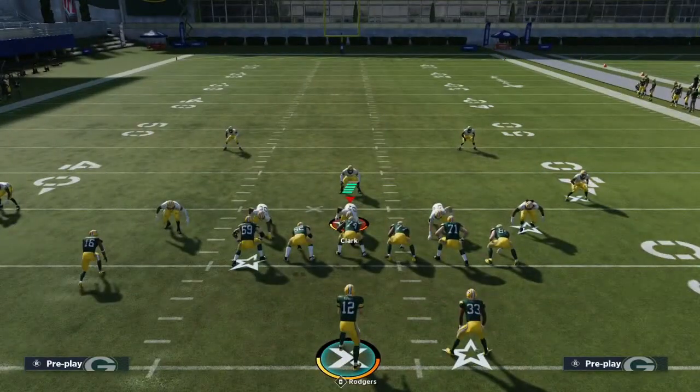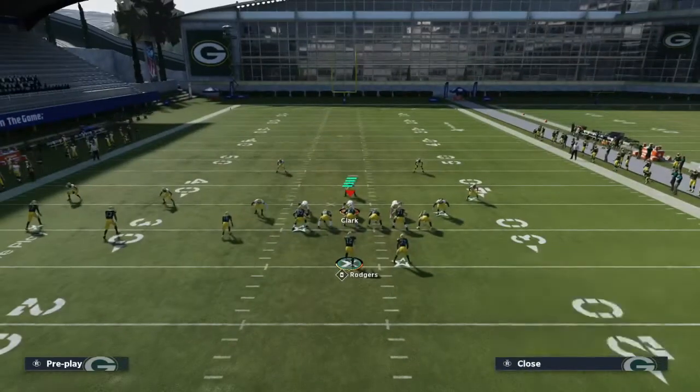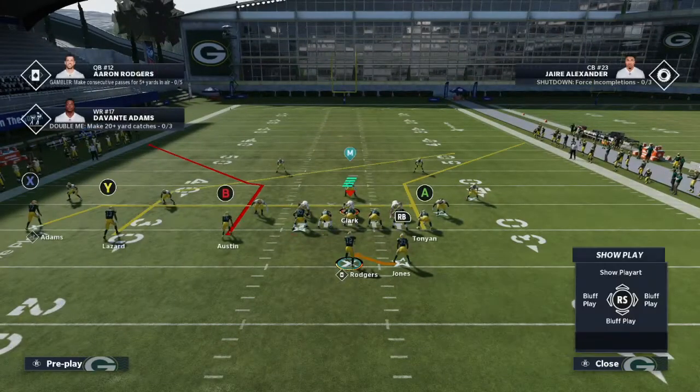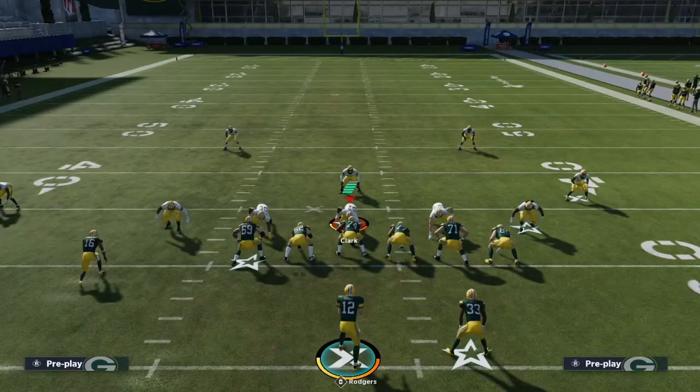This is going to show you why a lot of pro players gravitate towards a trips tight end or a bunch formation. The two routes you want to look for when developing a base play are crossing routes and corner routes. The crossing routes are going to get open versus cover 2, cover 3, and cover 4. All you've got to do is throw in the pull route with it to push back the zones.